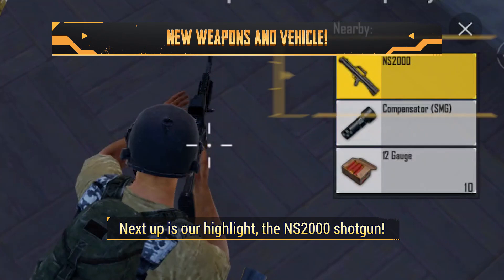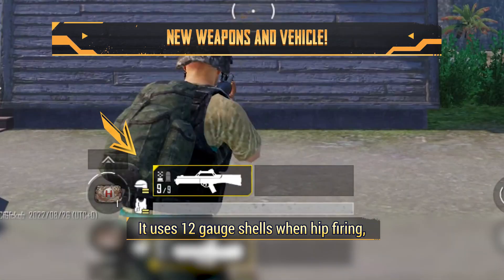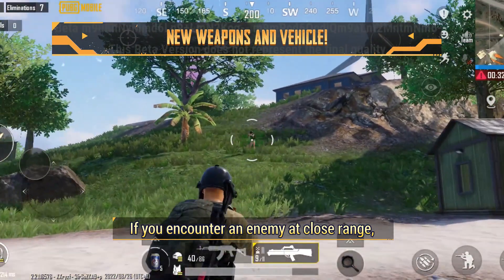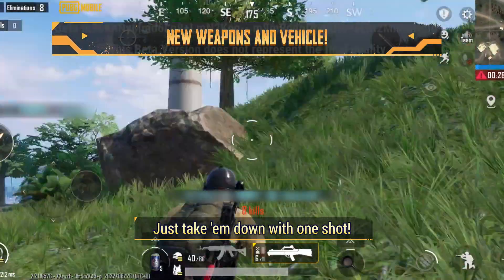Next up is our highlight, the NS2000 shotgun. It uses 12 gauge shells when hip firing and shoots single round slugs when aiming down sights. If you encounter an enemy at close range, don't bother aiming down the sight — just take them down with one shot.